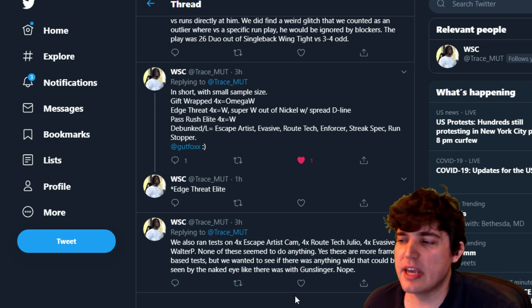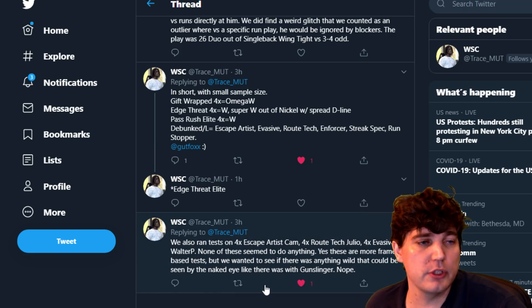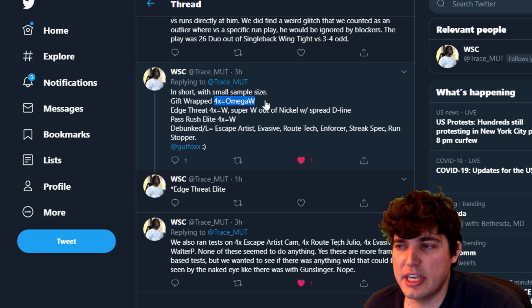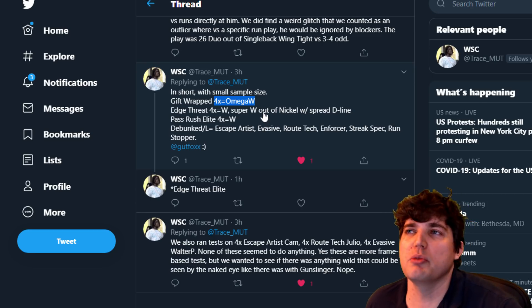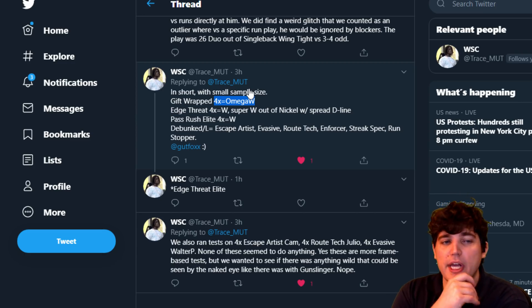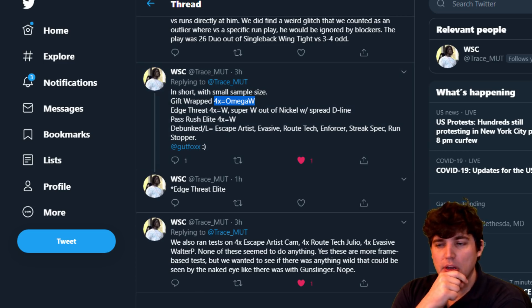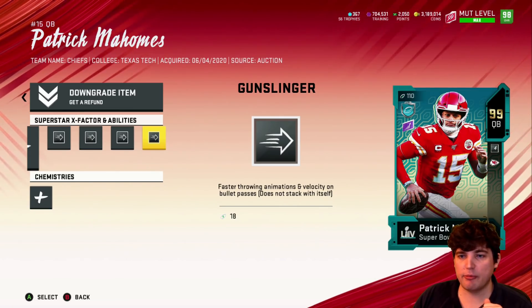Thanks for doing that, Trace Mutt. It's interesting to see Gifrak times four became a big W. So do you go with something that makes all your receivers catch the ball, or throw to wide receivers with route chemistries or post chemistries? Or go Gifrak — at least there's a few different options. Let me know if you guys are testing any other four-times abilities and what they look like for you. I guess I should show some actual video — here, I can just import it here with a four-times clip from stream today.